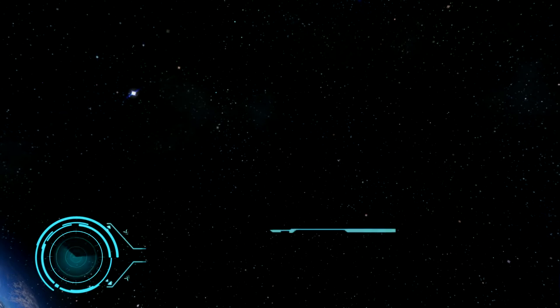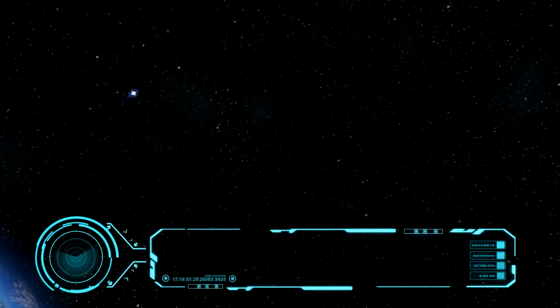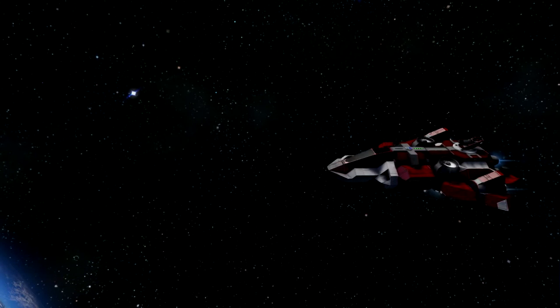Welcome back everybody, welcome to Space Engineers. Today I have a new ship for you, it's called Cursor and it's created by Aragath. It's a small fighter plane, here it is.